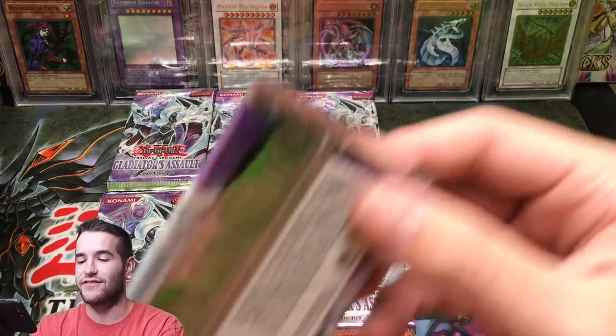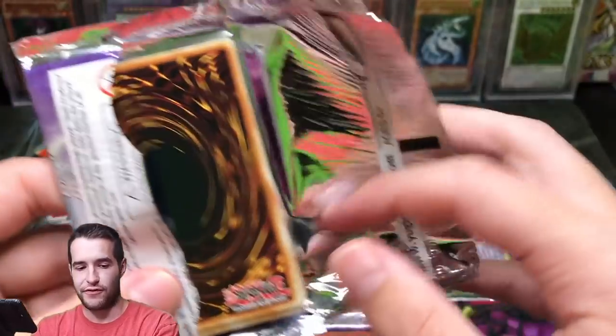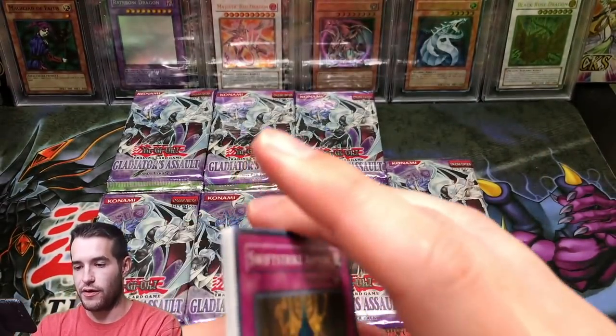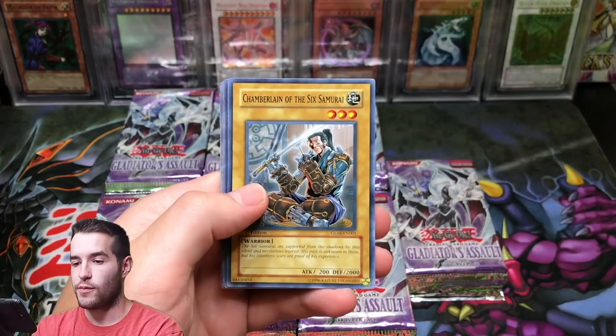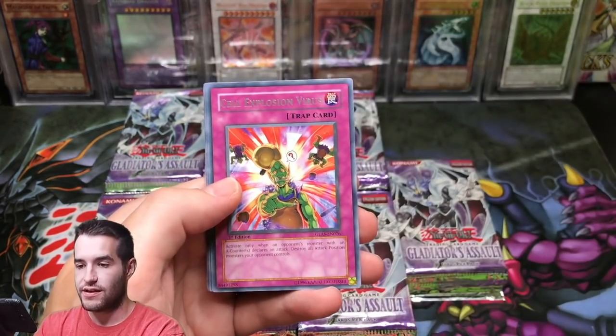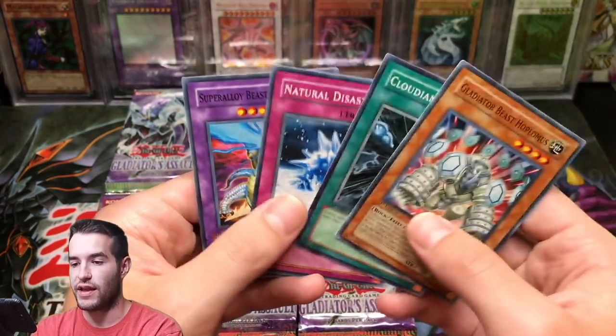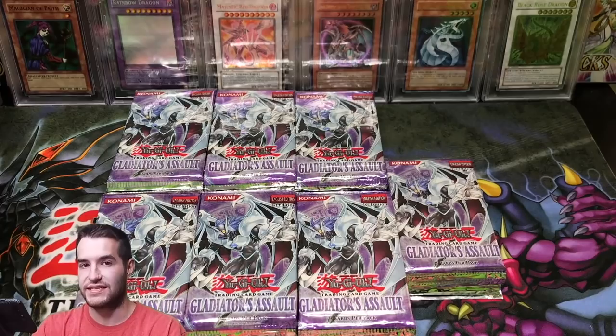Can a Secret Rare save us this video? Can we get an epic Secret to make up for that Ultimate Rare? Swift Strike Armor, Chamberlain of the Sixth Samurai, Fog Control, Gambler of Legend, Cell Explosion Virus, Hoplimus, Cloudian Squall, Natural Disaster, and Super Alloy Beast Raptinus.